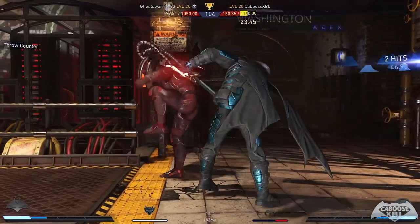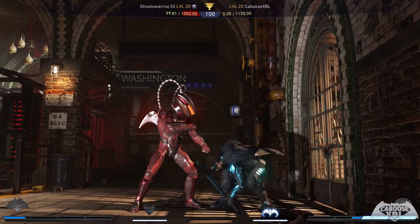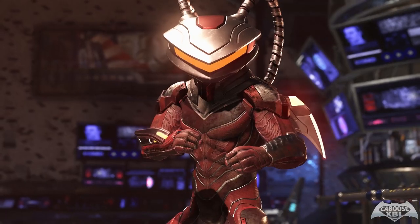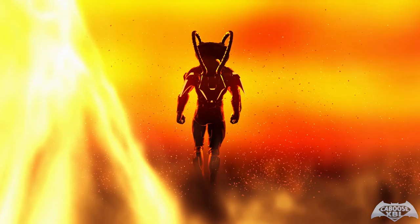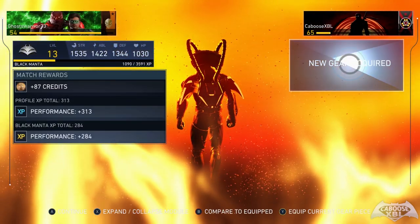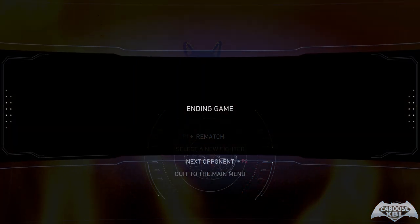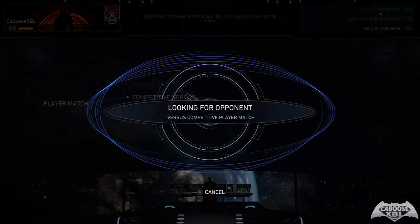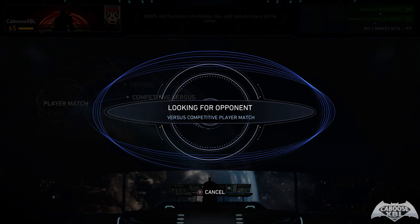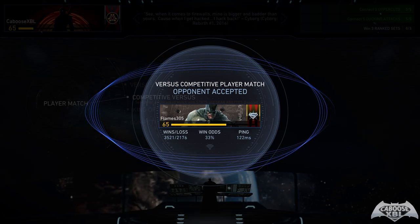I need those mix-ups. GGs — the choke, oh my god. I made a decent comeback there too. Good game though. Your name's still stupid. We're going to go to the next opponent. Good stuff. Robin's definitely not my number one character — I just picked him because he looked really cool, same with the Flash. Definitely not my main, but the gear looks pretty damn cool, so I gotta pick it.